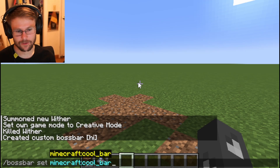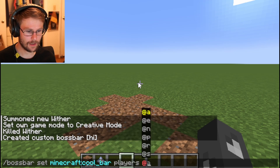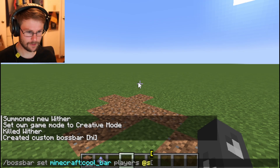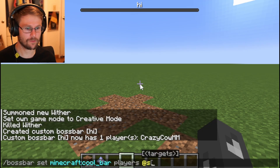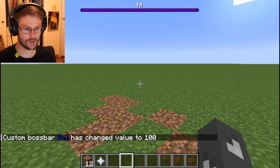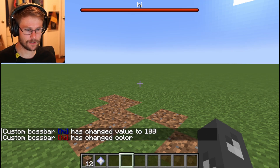First, let's set it to display for us — players add @s. So this will set this boss bar to show for these players. @s means just me. There's our boss bar — how neat is that? We can also set the current value, so let's do 100. Then set the color — make it red.